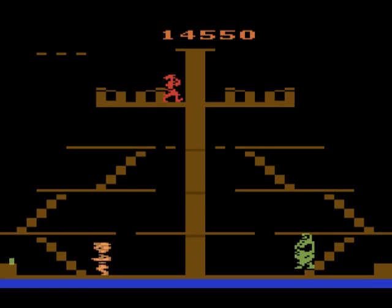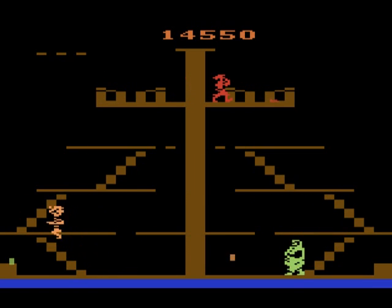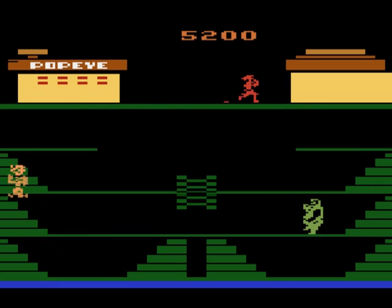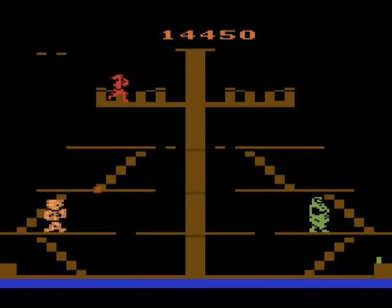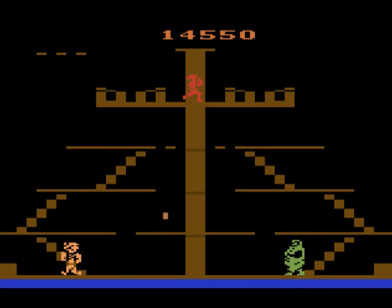So you've got to keep your eyes at all times on Bluto, the bottles that come at you, and the bottom of the screen in particular for the items that Olive Oyl tosses down. What she tosses depends on the stage — it's hearts in the first stage, musical notes in the second, and in the third and final screen, it's X's, which represent what the manual refers to as smooches.